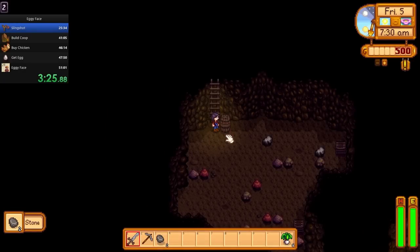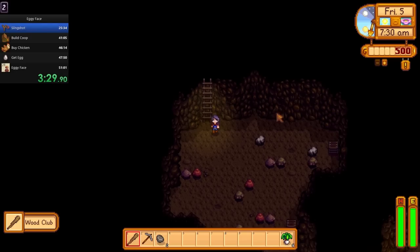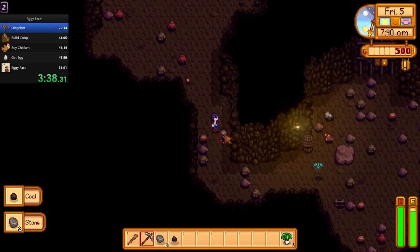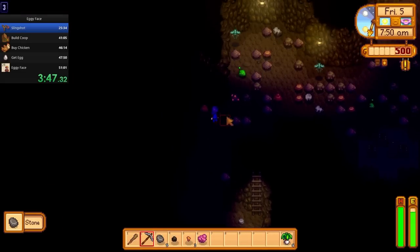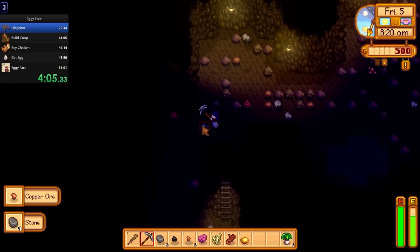I got super lucky and actually found a wood club on the second floor. So great — this is such a good, powerful tool, especially when you're using animation cancelling. This is going to carry me through the first few levels of the mines easy.